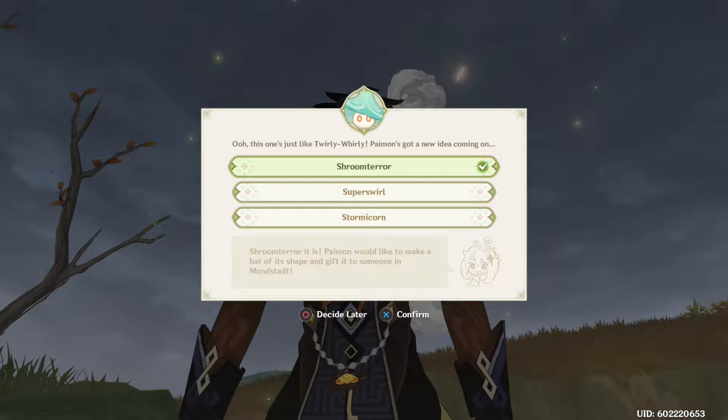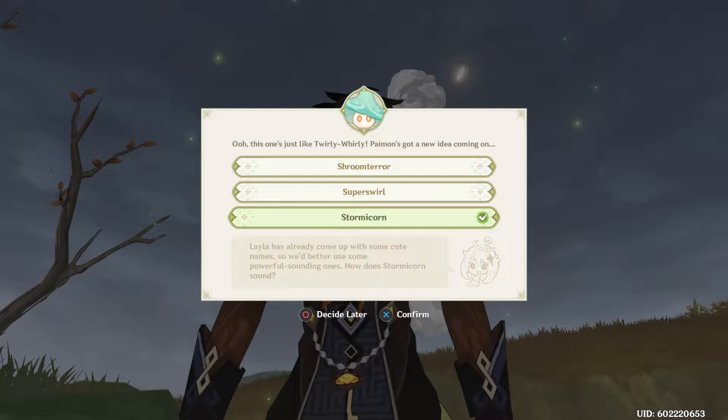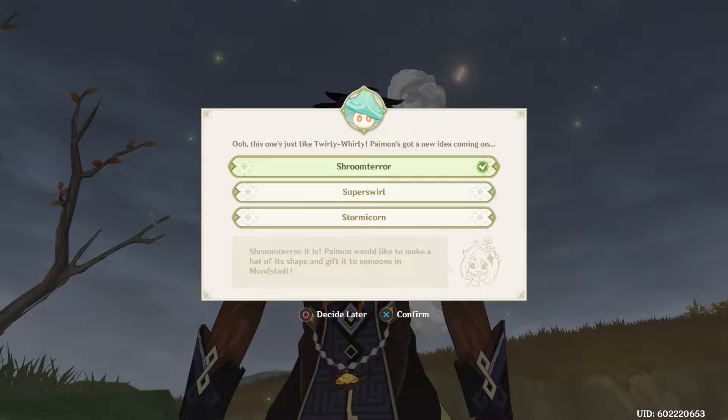This one's just twirly-whirly — Paimon's got a new idea coming on. First suggestion: 'Shrimp Terror' — Paimon would like to make a hat of its shape and gift it to someone. Second: 'Super Swirl' — do you think this one can blow itself away if the wind it unleashes is too strong? Final suggestion: 'Stormy Corn' — Leila already came up with some cute names so we should use powerful-sounding ones. I'll go with 'Shrimp Terror' — it kind of reminds me of Stormterror.